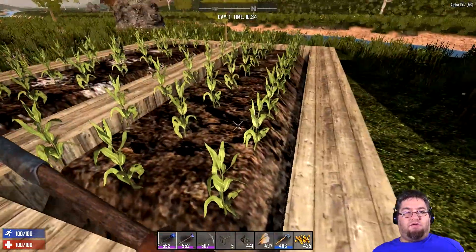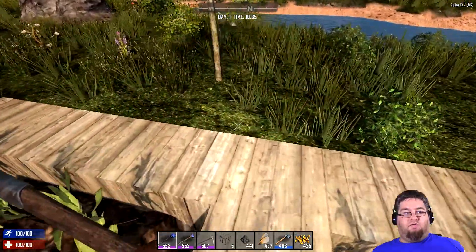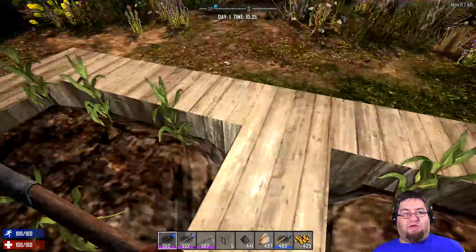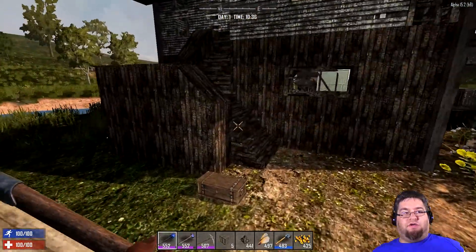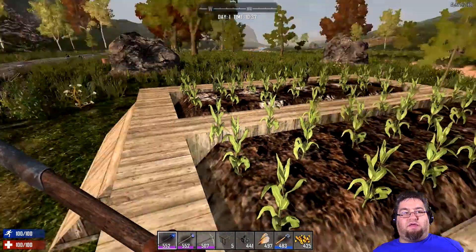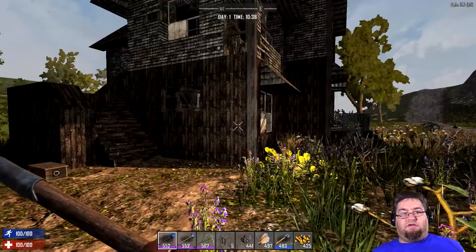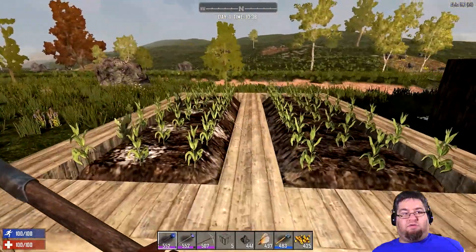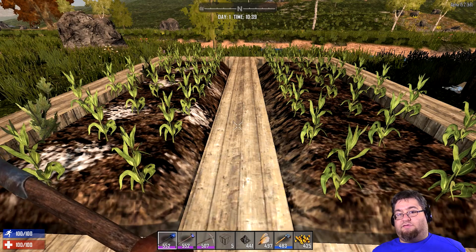Now, the big thing about crops is they're not really weight-dependent — they don't really have any mass. So if you wanted to put them on support beams outside of a building, you can do that. We're going to pick back up here in just a second and I'll show you what I did on one of the live servers that I play on.